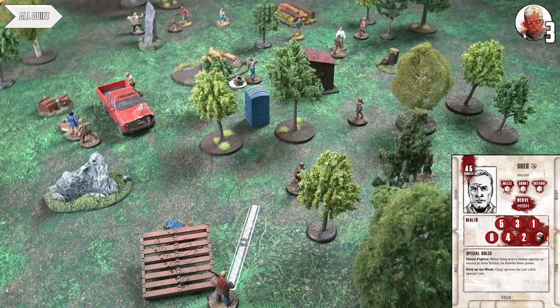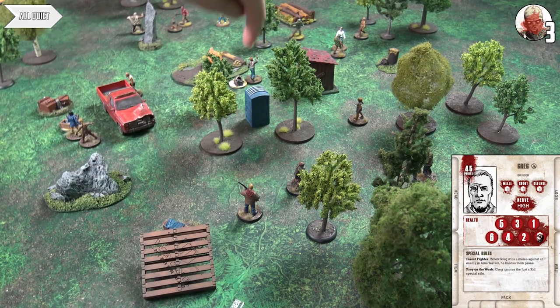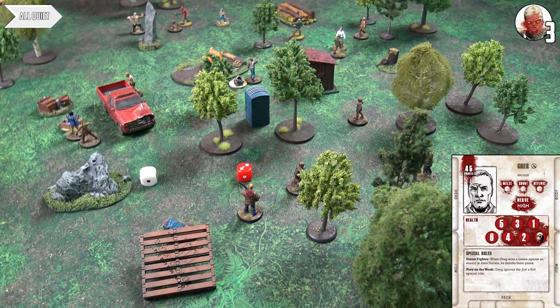Greg is furious at David's death and sneaks forward to get line of sight past the port-a-potty to Billy. He tries to exact vengeance with white and red dice, getting two with headshots — but the headshot doesn't apply to stun weapons, so it's a draw with no effect. He checks his ammo and keeps it. We go to the event phase — one model down already.